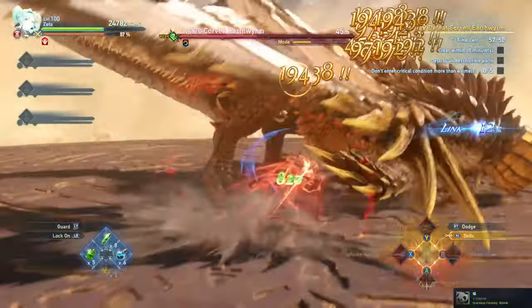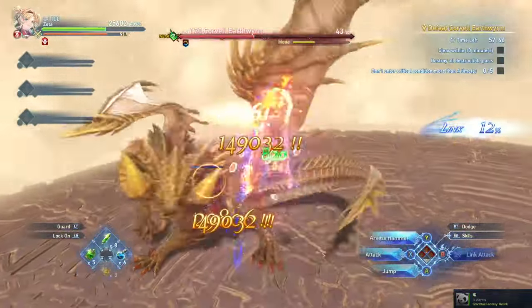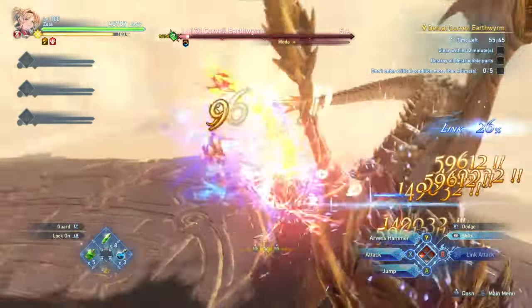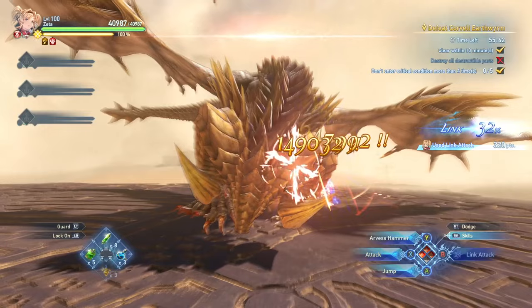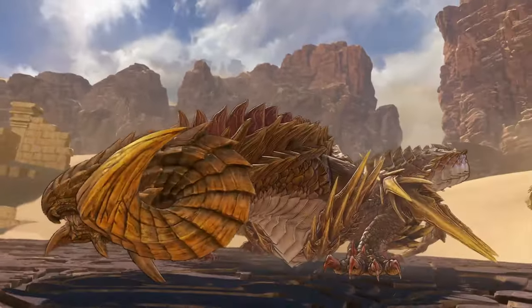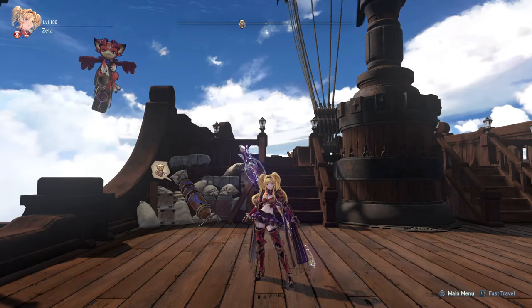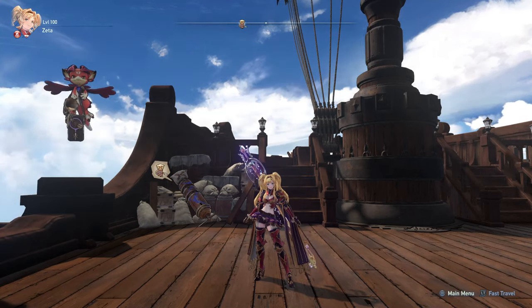In fights, you're going to want to time your Wing Clipper in situations where you're actually on top of the enemy since you're kind of locked in place when you use it and the range is not as big as you might think — it doesn't push you forward. You can solo some of these earlier Proud Mode dragons. They're not really that tough with Zeta, but I just wanted to showcase the general skill set of the character, and I felt like that was a decent fight to do that.